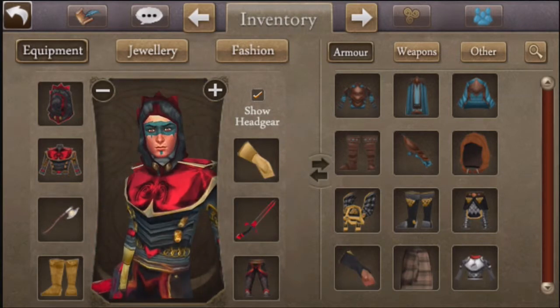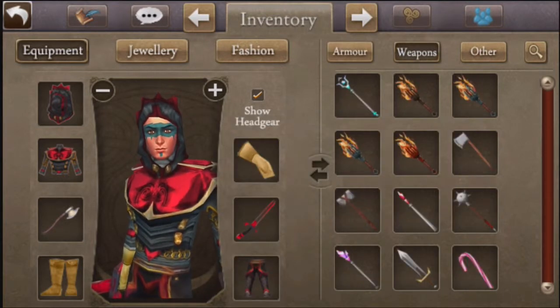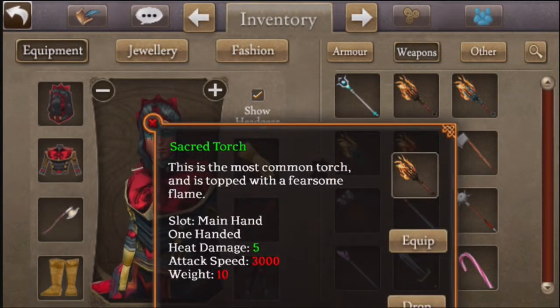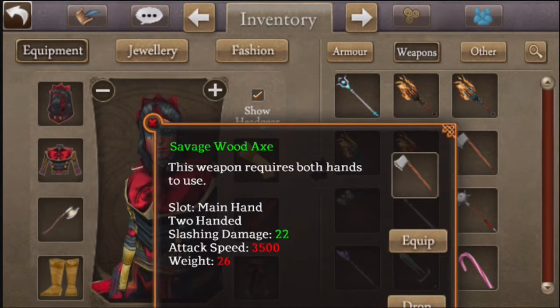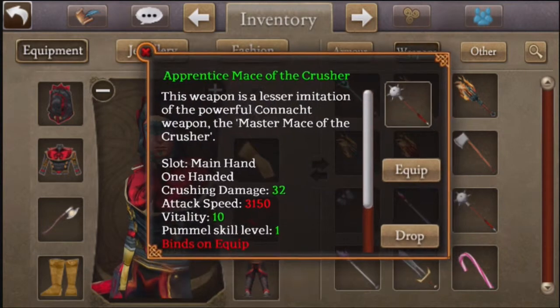I also have a Guzzle Tusk Hat and some random other items. Got a lot of inventory slots so I just keep stuff. I have the Spectra of Frost, a bunch of torches, Savage Dwarnecks, and just some random items - probably from farming.